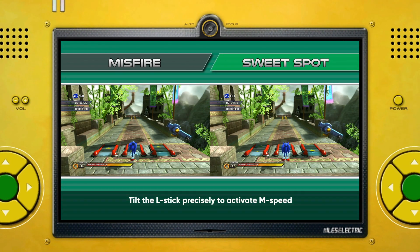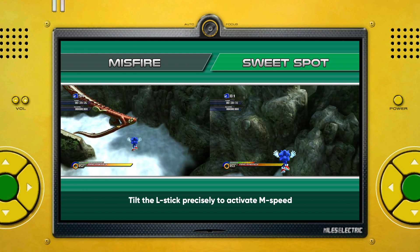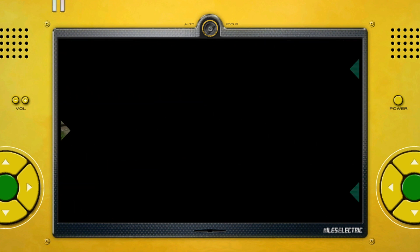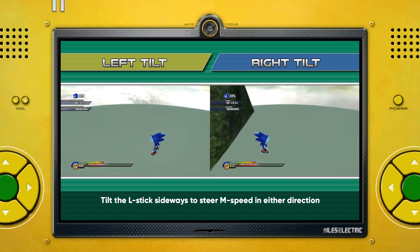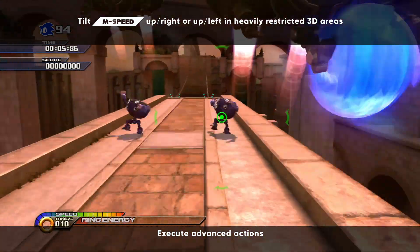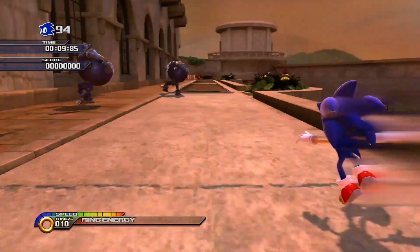There's a small margin for the input — tilting with too much or too little force won't trigger M-Speed, so be careful. As an advanced technique, M-Speed can also be tilted right or left with the same amount of force to change direction while airborne. There are quite a few restricted 3D areas where straightforward M-Speed may not work effectively, so tilting up-right or up-left tend to be the best solutions.